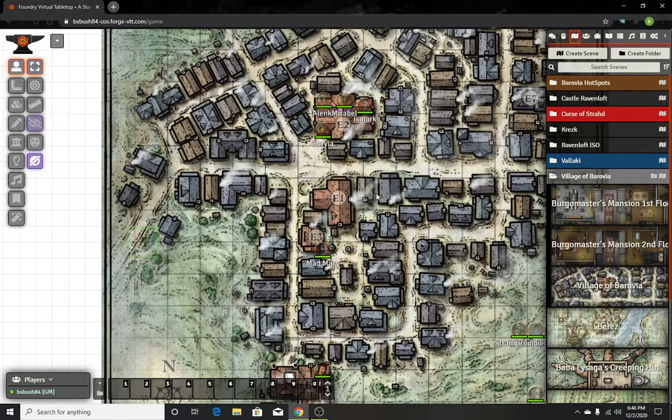For this video, we're gonna go over how to make a shop from scratch, create an NPC as a shop owner, and use multi-level tokens to create a waypoint into a shop, get whatever you need to get, and then teleport out of the shop back onto the map all in one.